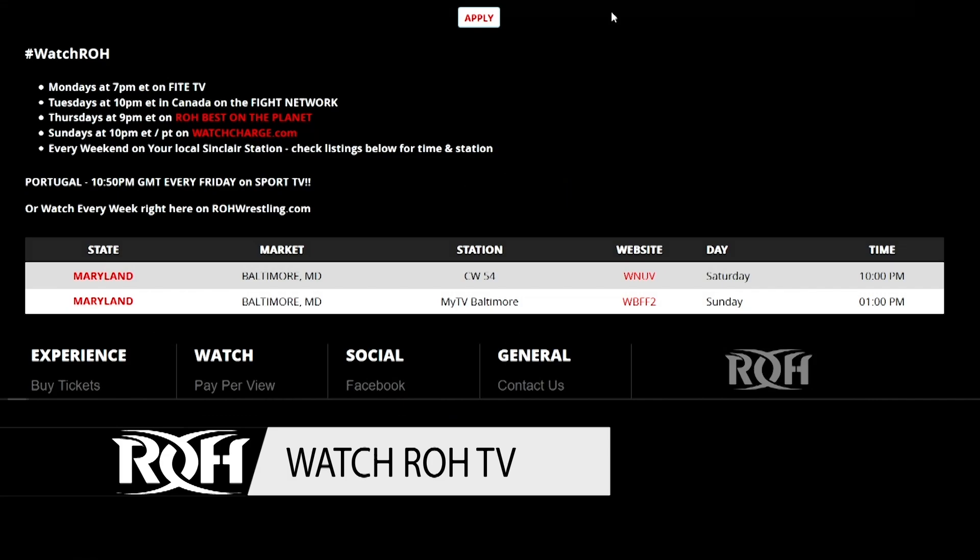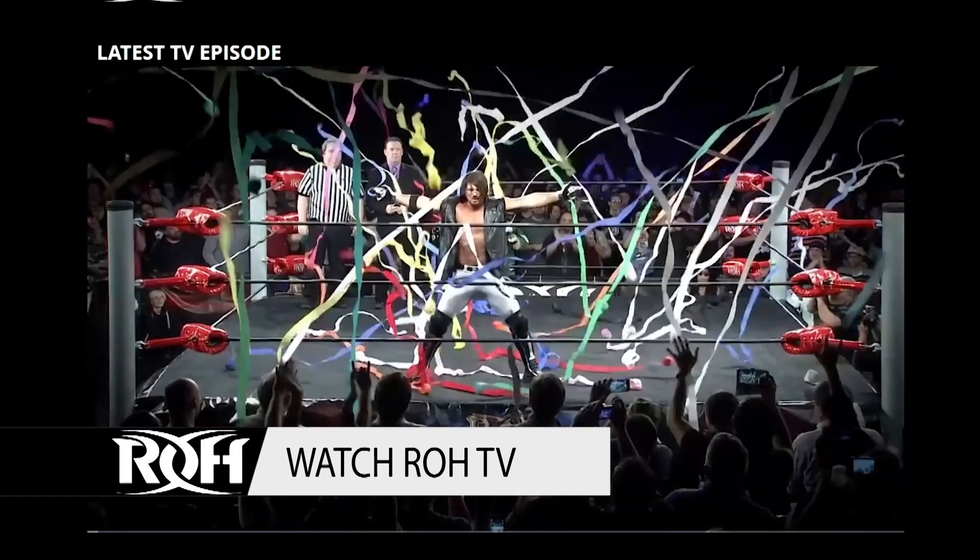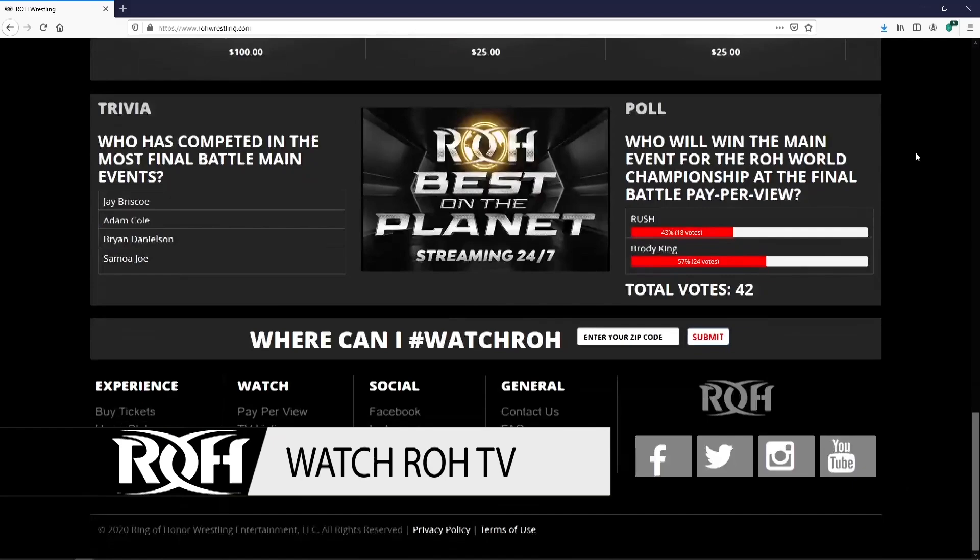How do I watch ROH TV? Start by visiting ROHwrestling.com and using our zip code lookup tool to find your local listings. If we aren't in your area, don't worry — you can catch us on digital channels such as Stadium, Stir City, and Fight.TV. ROH TV also airs every Monday night at 7 p.m. Eastern on Best on the Planet, our newly launched 24-7 streaming channel available on Stir and Plex. The newest episode of ROH TV is always free on ROHwrestling.com and the Ring of Honor app. Ring of Honor has never been easier to watch.